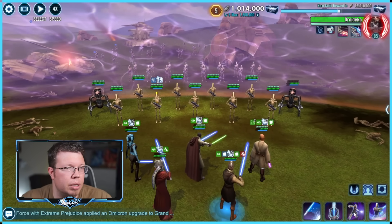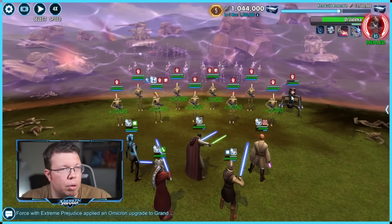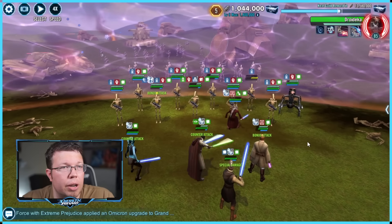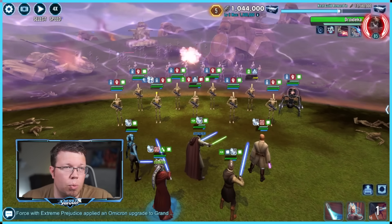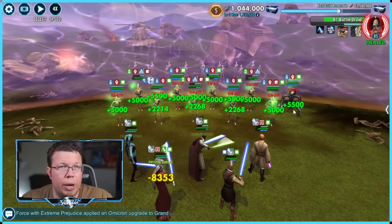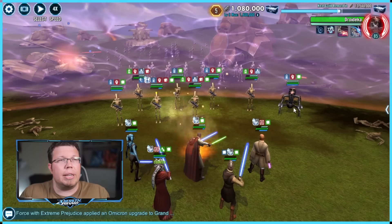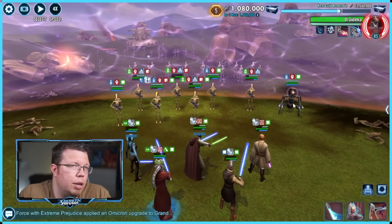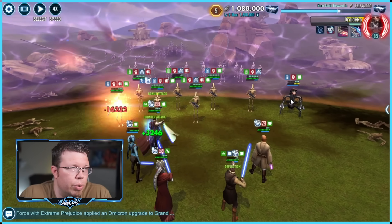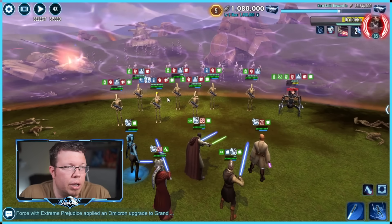Try to snipe out Droidekas here — got that one, this one is a little thicker than we wanted. There's just so many of them, and this is the wave where you're going to find out if you're going to fail — because they're going to take so many turns and that enrage percent is going to go up and up. Remember, they do extra damage once enraged in whatever wave you're in, but it doesn't completely screw you over until you get to the next wave, which is kind of a nice addition from CG.